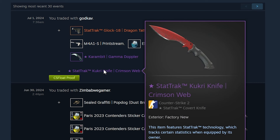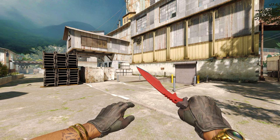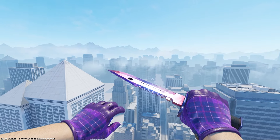It is StatTrak Factory New. At this point in time, only two of them exist, and the one I had was the 0.0666 float one. I had originally gotten this insane collector's item as part of a cash trade, and now I can finally say how much I paid for it - the total was $3,000, including $800 via PayPal and an amazing combo worth about $2,200 at the time.